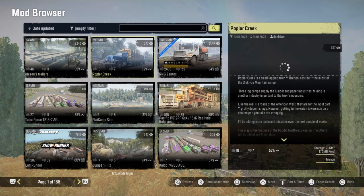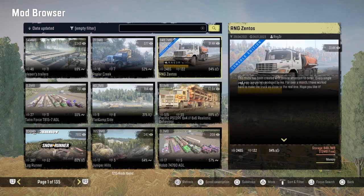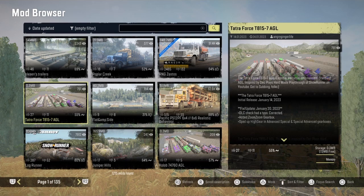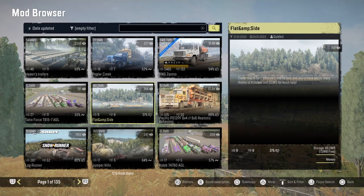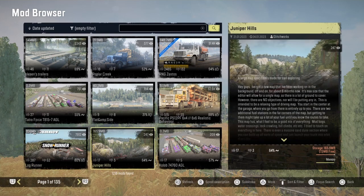So we have Auslan's Trailer Pack. We have the Polar Creek truck. Rangers Zento's got updated. Detecture Force 815-7. Flat and AMP slide trailer. The Pacific P-12 Realistic Behavior, Log Runner.